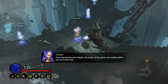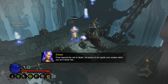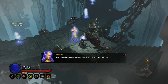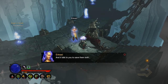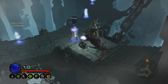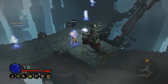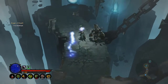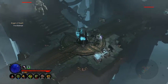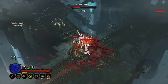From beyond the veil of death, the power of the spirits now resides within you as it never has. You now live in both worlds, the true one and its shadow, and it falls to you to save them both. Okay, so I guess we can go and kill stuff now. I'm not really sure if that makes us stronger at all - we still do the same damage to enemies.